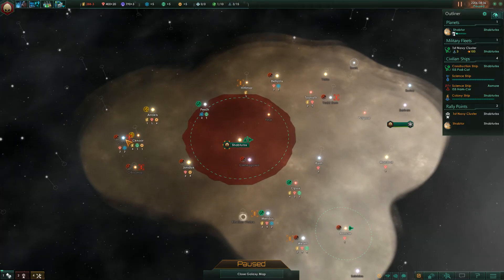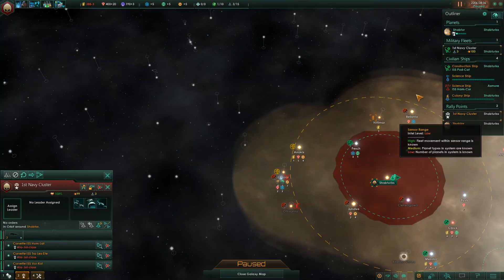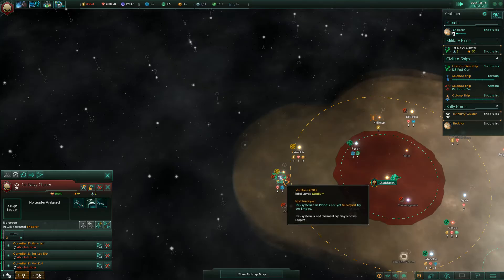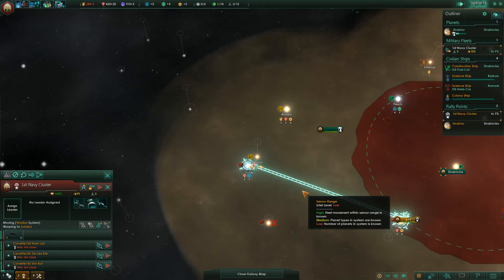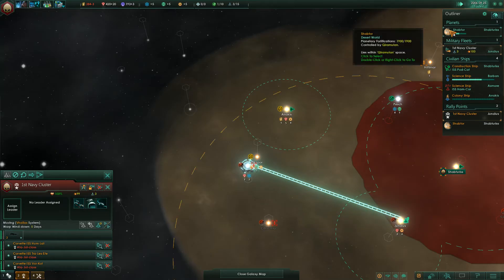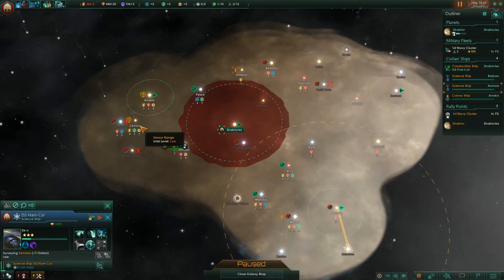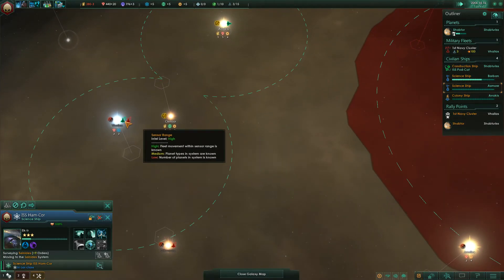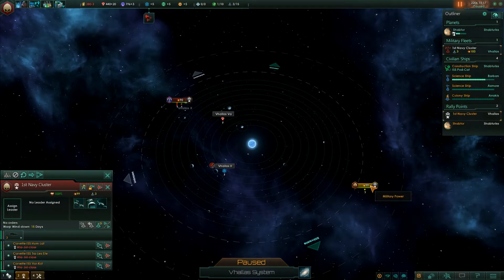Science ship under attack — well, that happens every so often. Sometimes you jump into a world and there's just something you cannot deal with. Oh no — I've apparently activated pirates. That's not good. One destroyer, one frigate versus three frigates — I don't like the odds, but we're going to do it anyway.